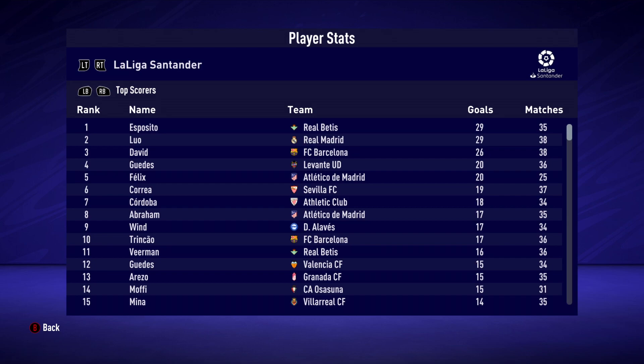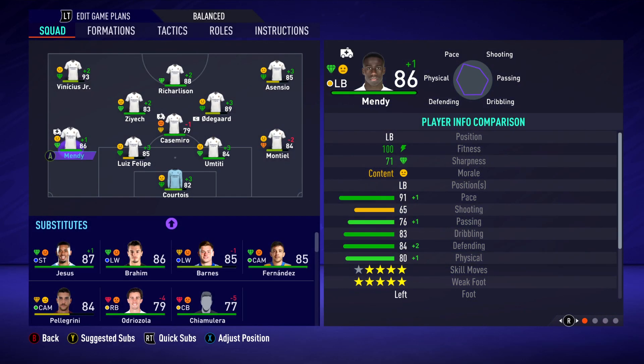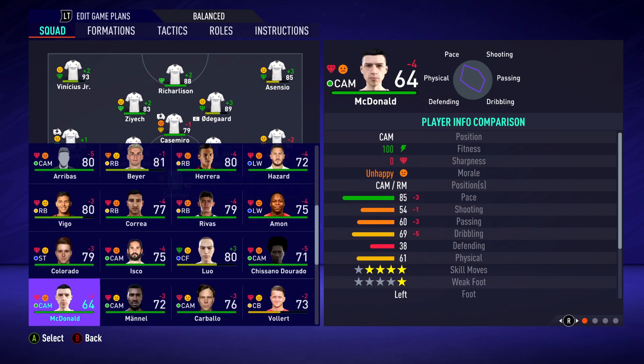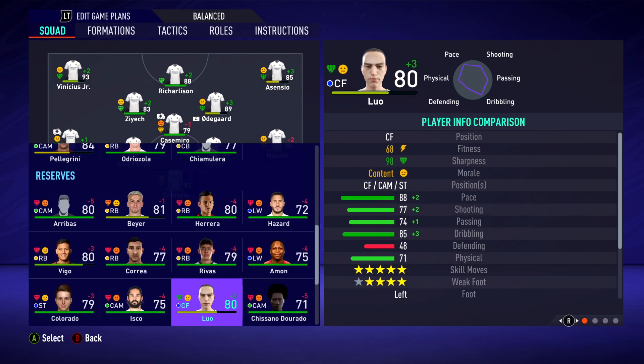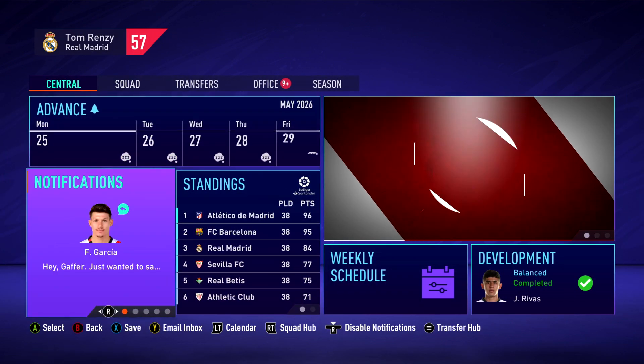Let's check the top scorers for each competition. In La Liga we came second place — Lulo scored 29 goals in 38 matches. Why isn't Richarlison the one scoring instead? Who even is Lulo? He's not on the bench — is he in the reserves? He does look like a decent player but he's only 80 rated. Surely Richarlison should have been playing ahead of him, unless Richarlison got injured, which is something I wouldn't know about.